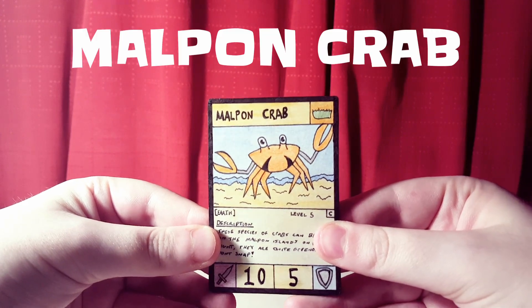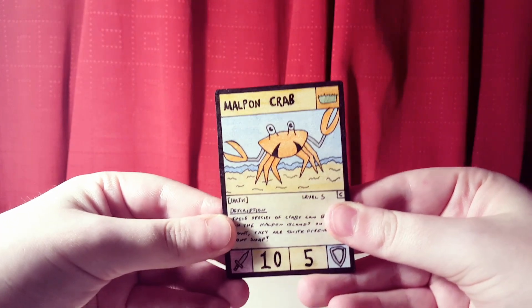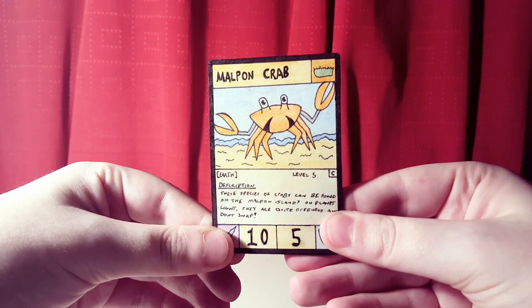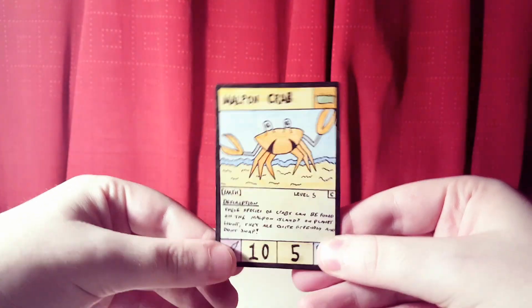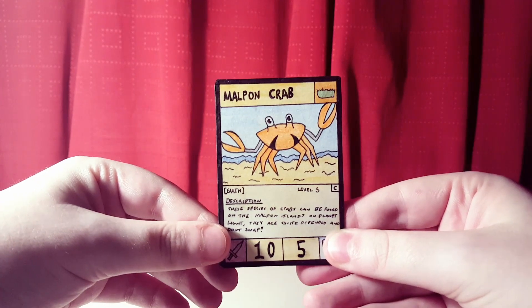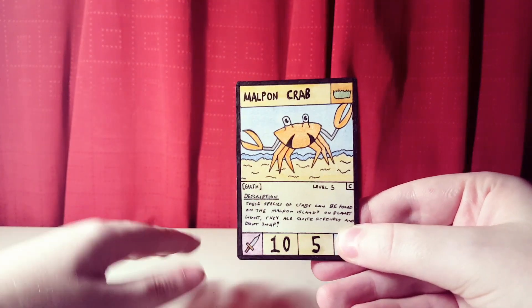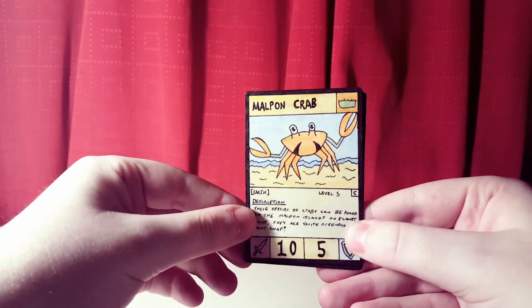We're going to start off with Malpon Crab. This is an earth type, level 5 common, and it comes from the Malpon Islands, which is one of the locations from the lore. The description reads: this species of crab can be found on the Malpon Islands on Planet Light — they're quite friendly and don't snap. It's a pretty basic filler card; if you build an earth deck and need some basic warriors, Malpon Crab is one of those cards you can use.